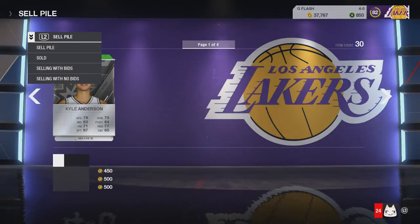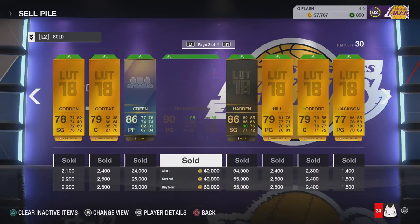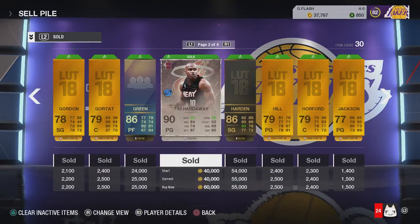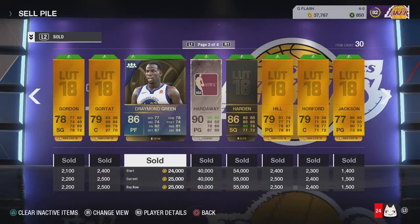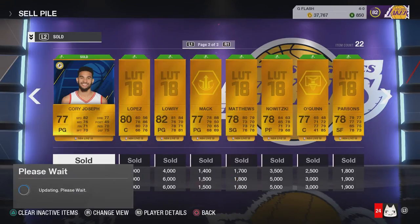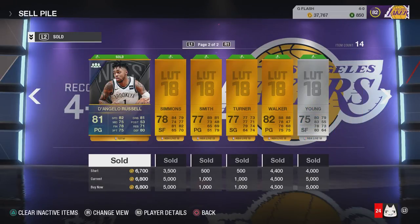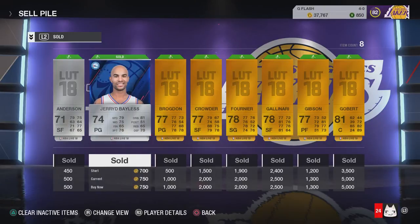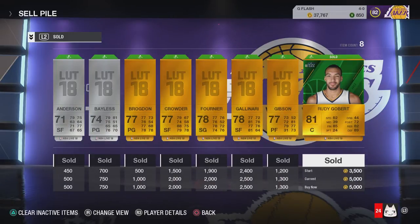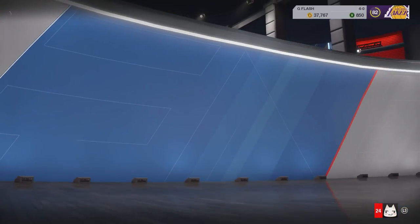Here's my sell pile — these are the players I sold from the packs I opened. I sold Draymond for 25k. The Tim Hardaway I bought for 22k I ended up selling for 40 thousand, so I made profit. The Harden I bought for 33k I sold for 55k, so I made tons of coins on reselling. D'Angelo I sold for 6800. There were a lot of other players I bought and sold that I didn't get a chance to record.